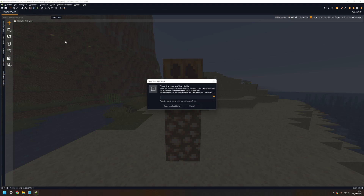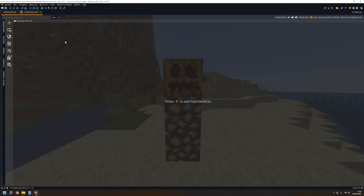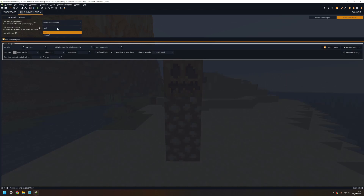I'm going to call this 'common loot'. I'm going to make it into a chest, so that's the register name. Now I'm going to make my loot.